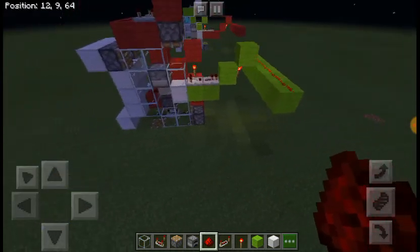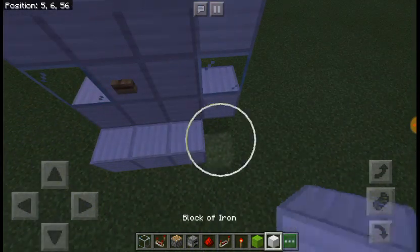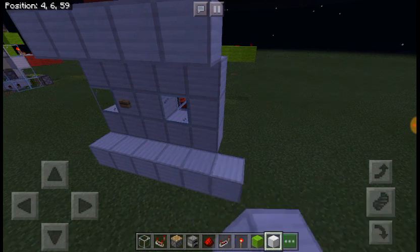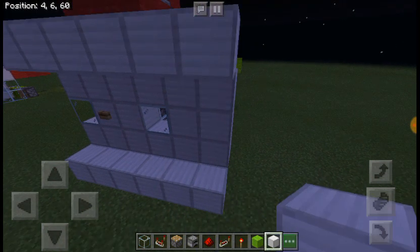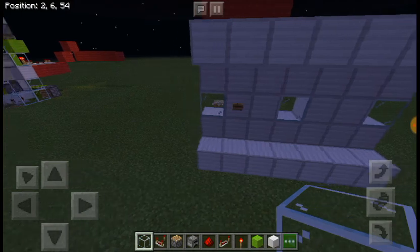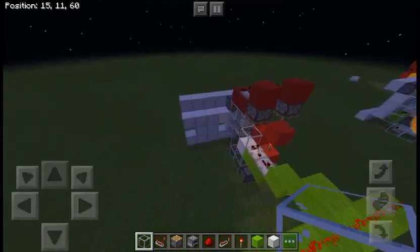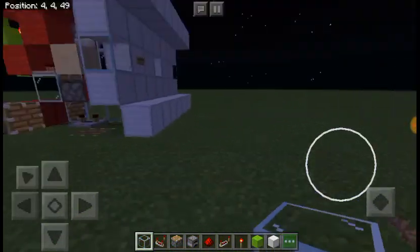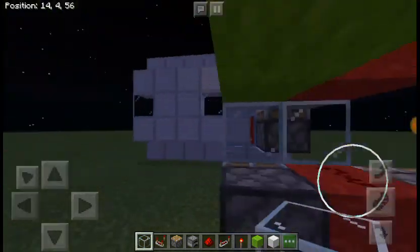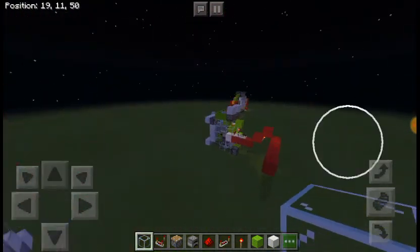This is because you can stack them next to each other, so you can have another one there. The glass is the bit that you're going to use for the colours of the colour combination lock. You need 10 colours of your choice.